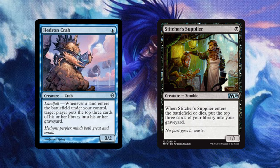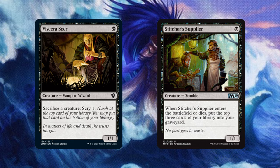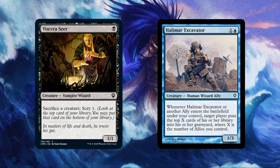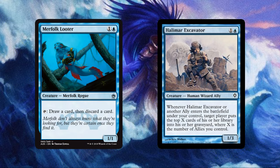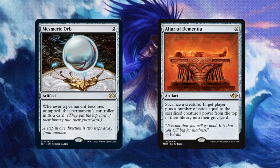Next up, we have Stitcher Supplier — for black, it mills us 3 on both an ETB trigger and a die trigger, performing exceptionally well in an Encore. Viscera Seer is going to give us a free sac outlet and let us scry to keep the top of our deck primed for whatever situation we are in. Halimar Excavator is a great Encore target — if we have the usual 3 opponents, this can slam 27 cards into our graveyard for later Encore activations. Merfolk Looter costs 1 and a blue for a creature that taps to let us draw a card and discard a card. Altar of Dementia is going to give us a free sac outlet and let us mill as a reward. Mesmeric Orb is wild, milling us a card for each time one of our permanents untaps — this also helps fill our opponents' graveyards for interaction with some other cards in this deck.